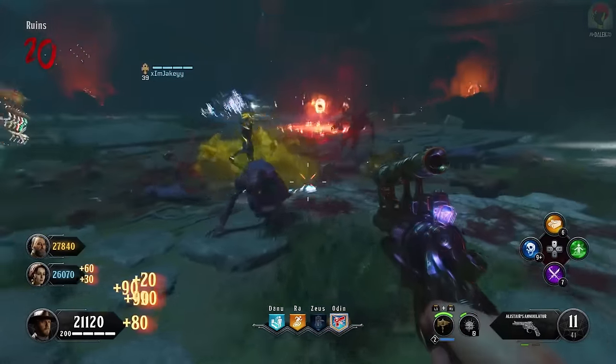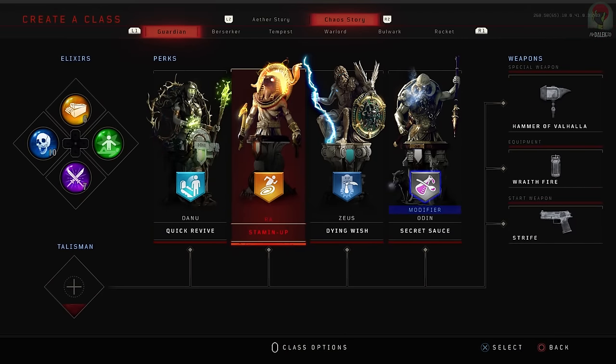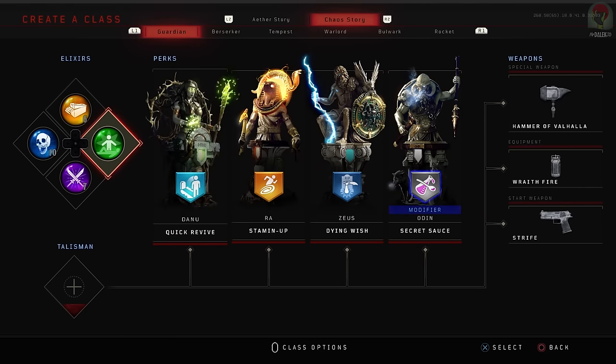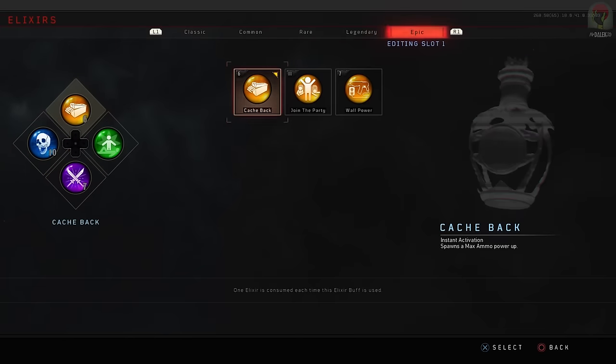There are no prerequisites before starting this Easter Egg, but for your loadout I would highly recommend that you use these perks. For your elixirs, I'd recommend Nowhere But There for reviving co-op teammates, and the others can be whatever you think is useful. Some max ammos would definitely go a long way, and I highly recommend you have the Hammer of Valhalla as your specialist weapon, as it is great against werewolves.